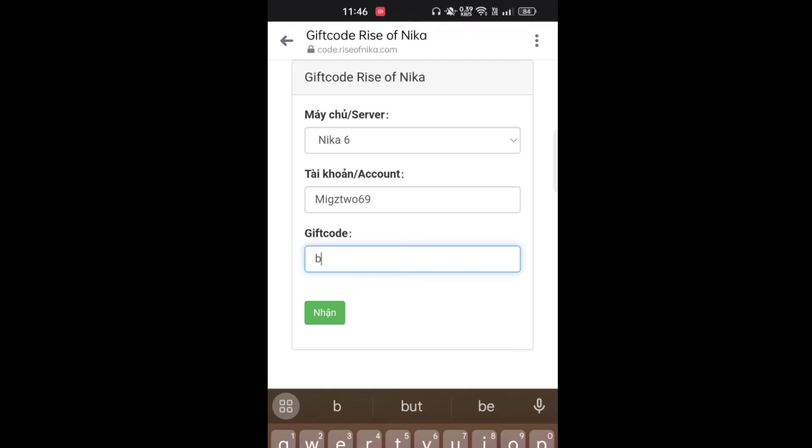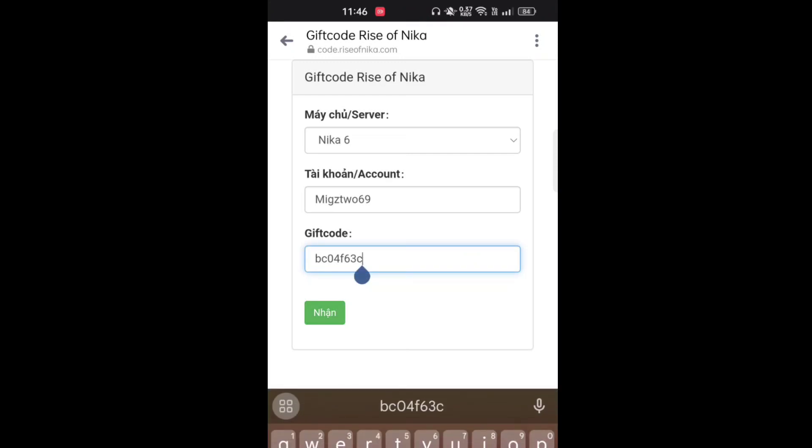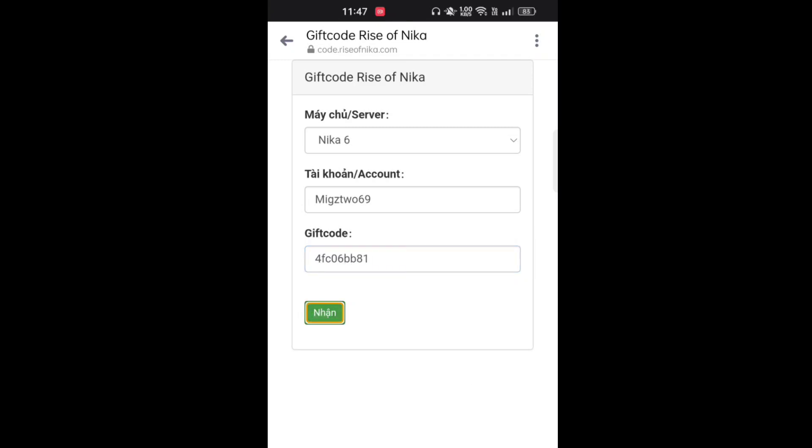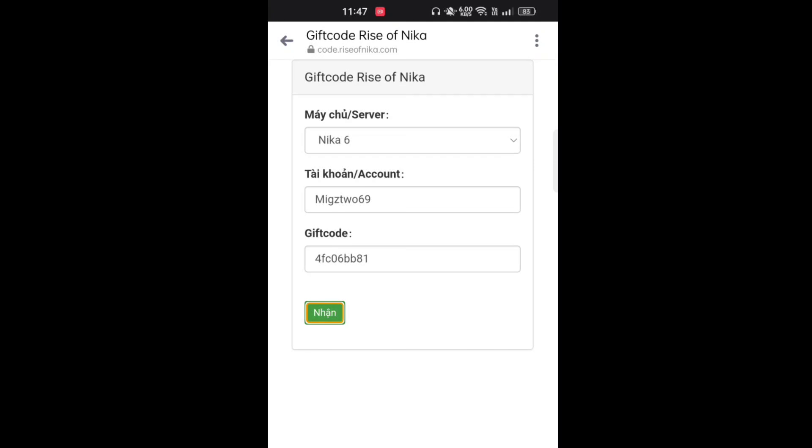Next code is BC044F6330 — click — nothing happens. Next code is F4FC0 6BB81 — another success. So two of those codes are not redeemable or are expired.